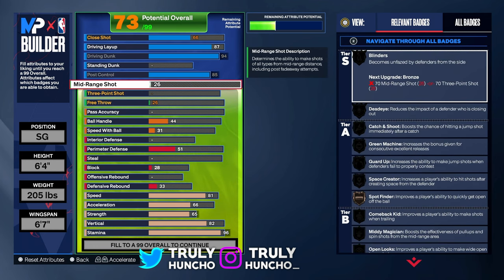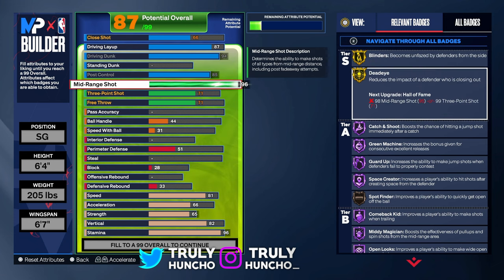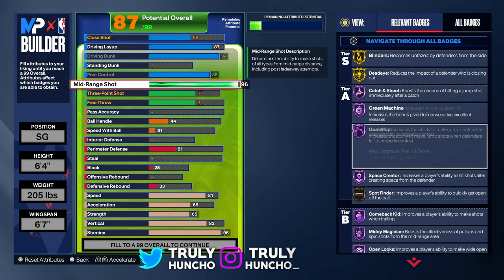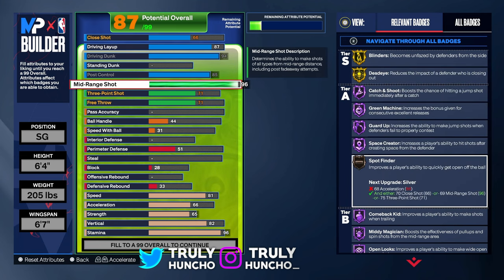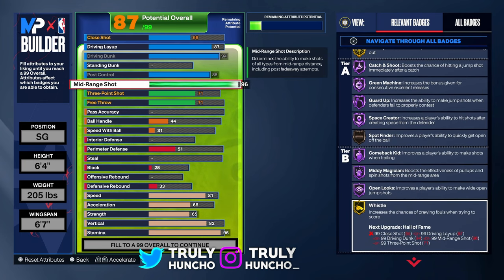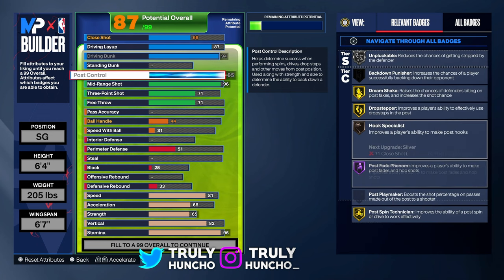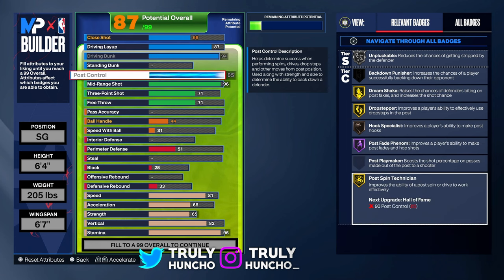Upgrade your mid-range shot to a 96. If you unlock the sleeves, it'll be a 98, which is just insane — you'll hit contested mid-rangers every single time. You'll get blinders on gold, dead eye on gold, catch and shoot on Hall of Fame, green machine on Hall of Fame, guard up on Hall of Fame, space creator on Hall of Fame, spot finder on bronze, come back kid on Hall of Fame, midi magician on Hall of Fame, open looks on Hall of Fame, and whistle on gold. For post badges, you also get dream shake on gold, drop stepper on gold, post trade phenom on Hall of Fame, and post spin technician on gold. This build is simply unstoppable in the post.